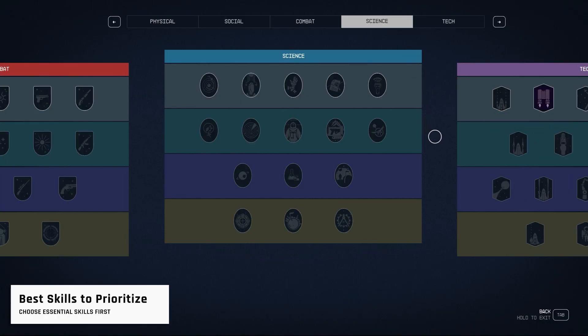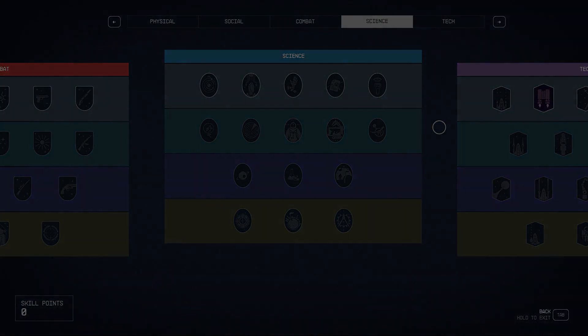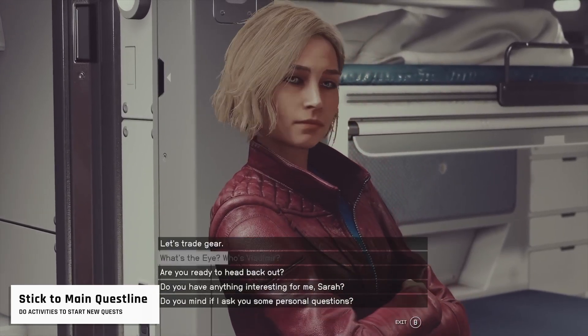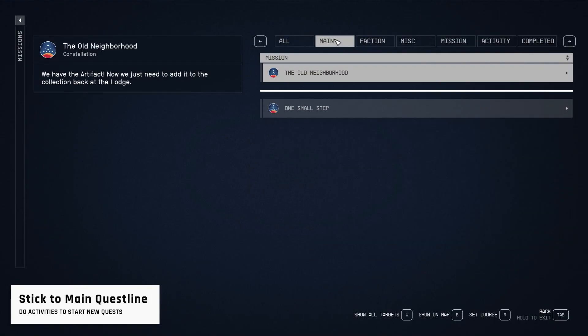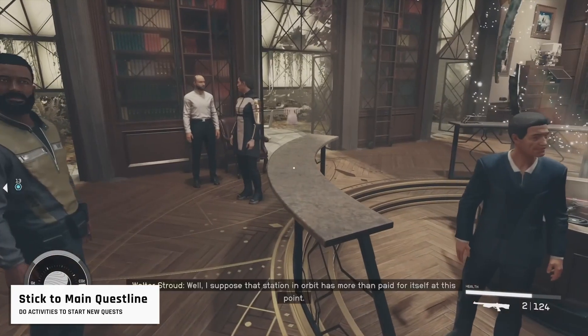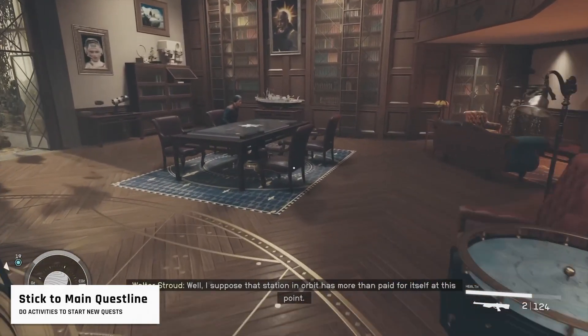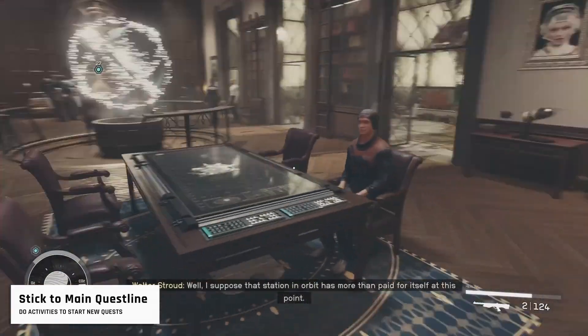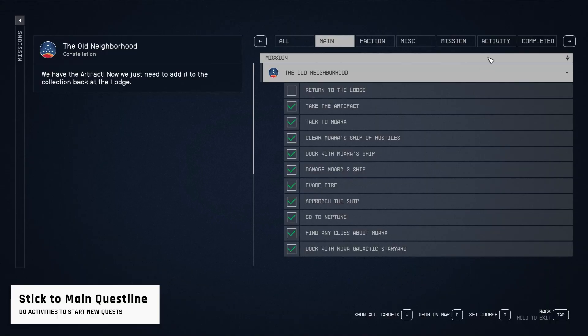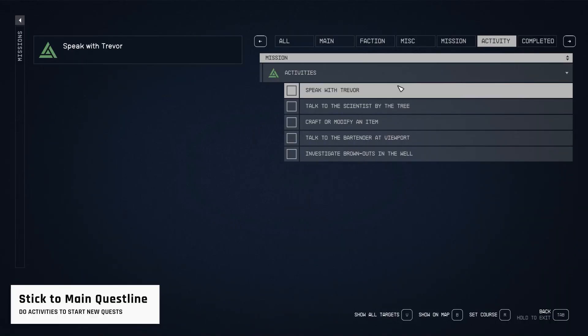You can skip the Science skill tree entirely — those skills are not worth much in the early game. Don't get lost in Starfield's vastness and millions of tasks. Prioritize the main quest primarily for major rewards, companion unlocks, and beneficial bonuses. You can use the Missions menu to track things, especially companion quests, and do consider completing side quests based on which area you are currently in. Pay attention to activities, as they can start new quests when triggered.